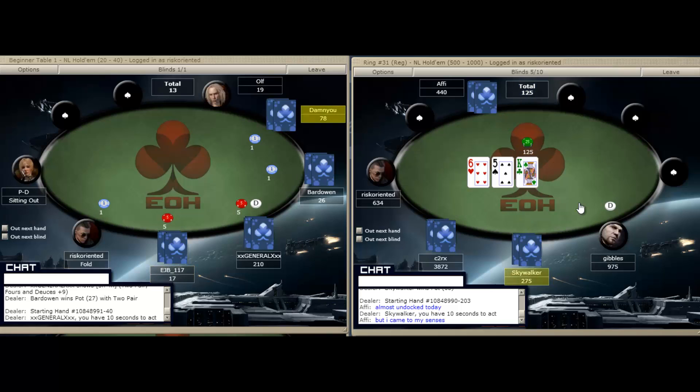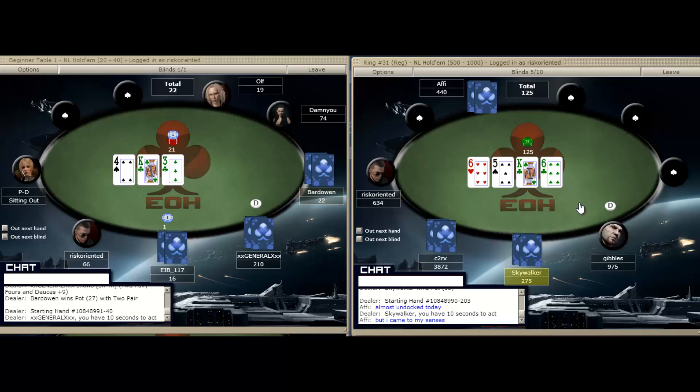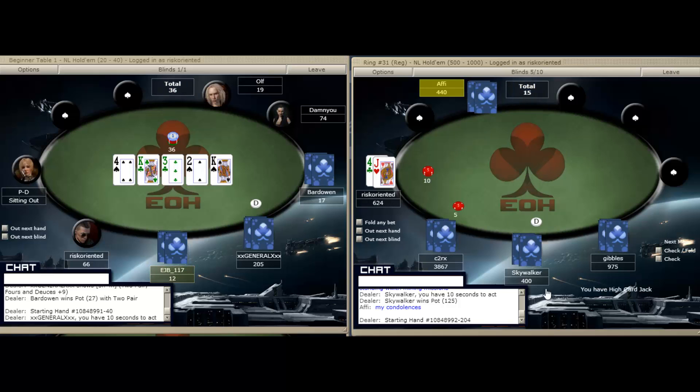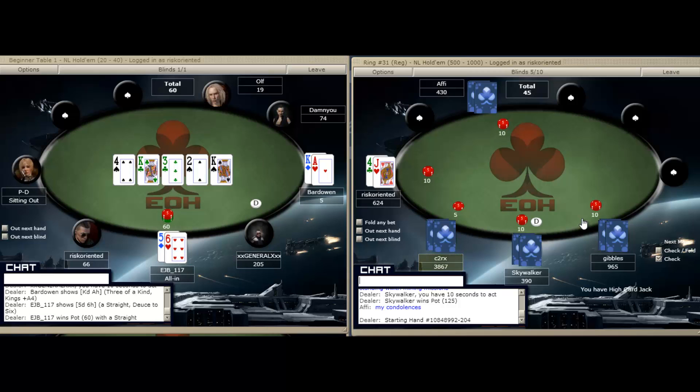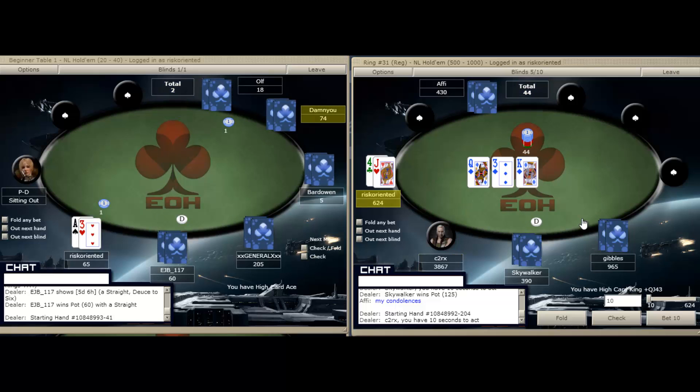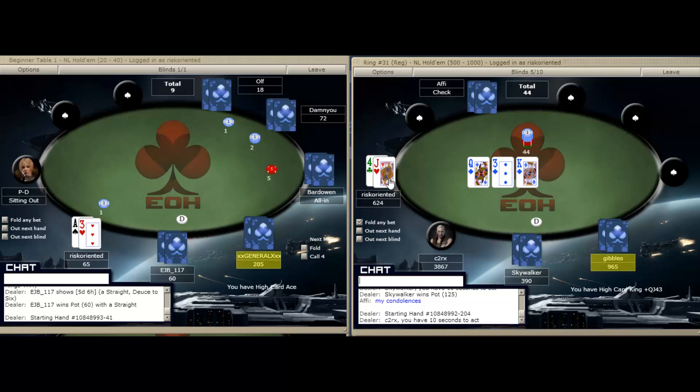Against the raise, our queen-seven is no good — just going to fold that one. We're going to be in the big blind with the jack-four. That's not a very playable hand, so we're just going to check and fold it. We don't like that flop at all — there are too many people in the pot to bluff at it. So we're just going to check and fold.